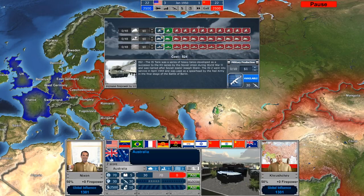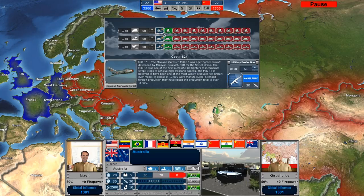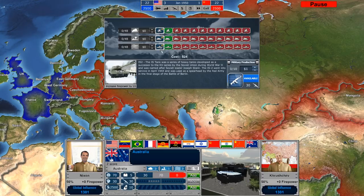If we go to the military screen, the same concept applies. Right now we have the MiG-15 as our fighter aircraft, the IS-2 as our tank, and the Zulu class SSK diesel-powered submarine. In order to advance along these tech trees, we also have to invest money. We can research the T-55, for example, but that's the same cost as the initial ground facility — $48. Right now we're spending $1 per month on building military units but nothing on research.